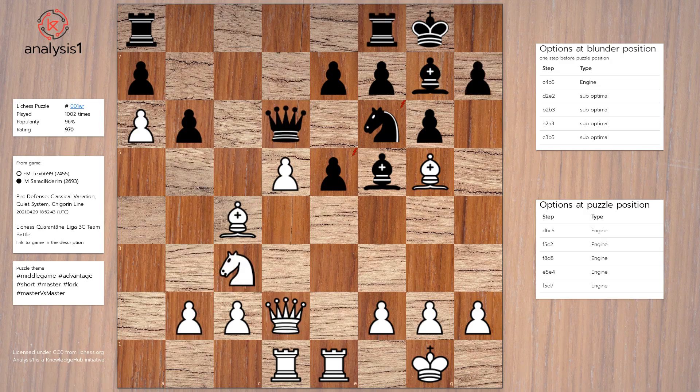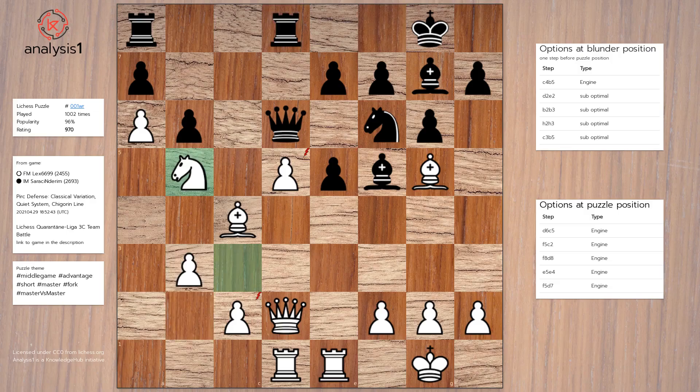Blunder position option 3: b3, Rook to d8, Knight to b5, Queen to c5, d6, takes.